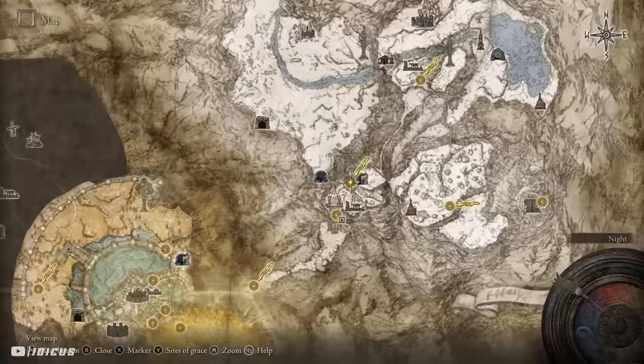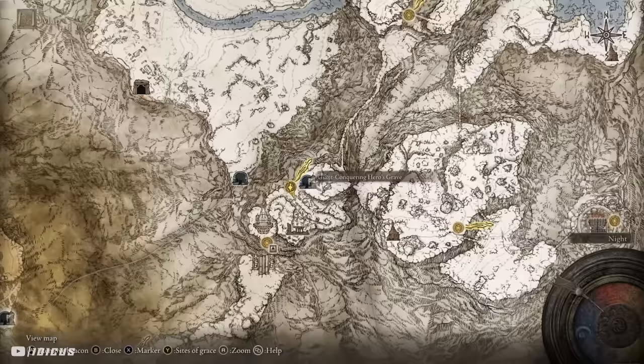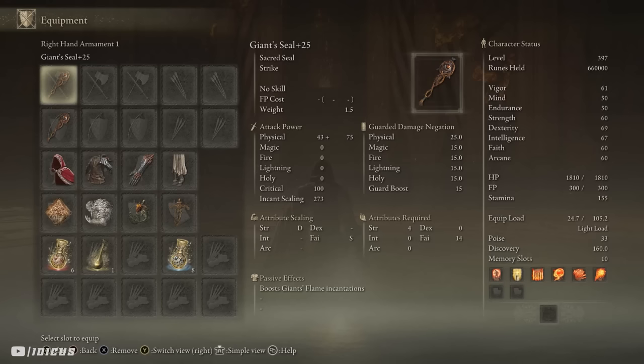You can find the seal inside the Giant Conquering Hero's Grave. Inside there is a giant room with a troll — drop down the side of the platform and in the room with a fire prelate, the seal can be found on a corpse. To get a second one you will need to get it on another playthrough, or have someone drop it to you — you could join the Discord and ask in there.